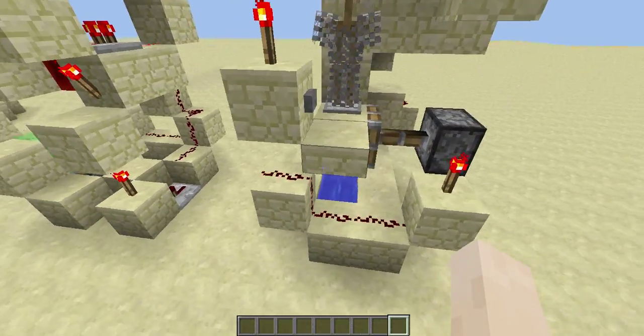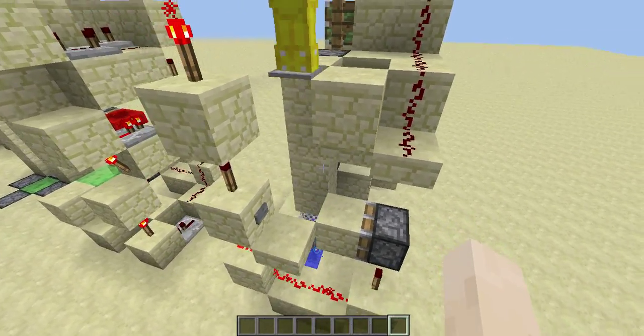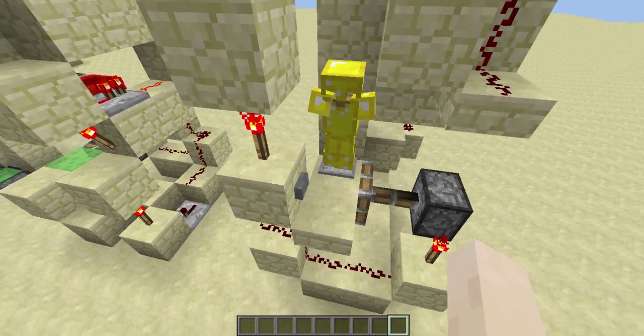So I think it's pretty clear how this one works — you just press the button and then it will change the armor stand and then you can change your outfit.